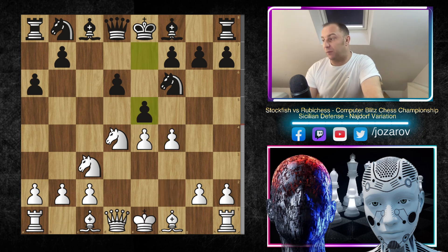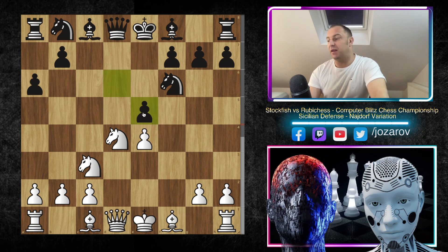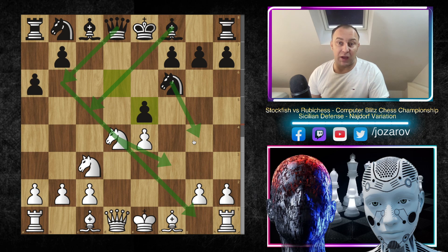In the continuation we have E5, which is the best line here for Black. What you should not do from White's perspective is to play F takes E5 — you should not do that, because after D takes E5, Black is taking over. First of all, you lose a tempo with your Knight, and then the Bishop and Queen come very active into the game. Bishop to C5, Queen to B6, Knight to G4 — all of these pieces are used to attack your weakness on F2.